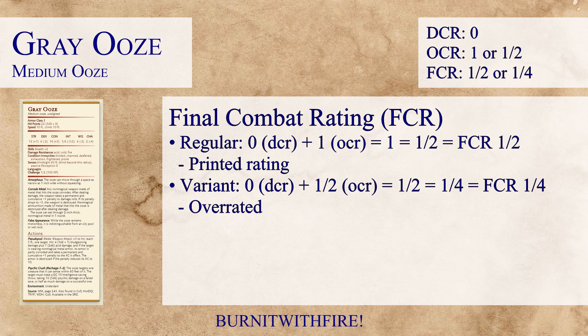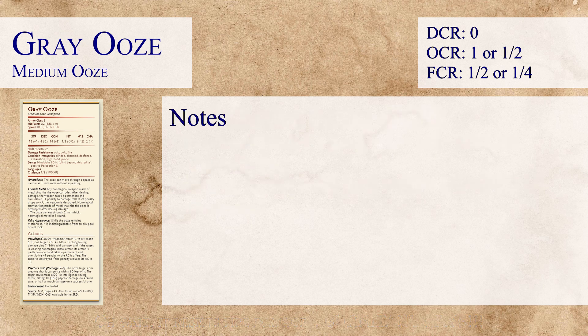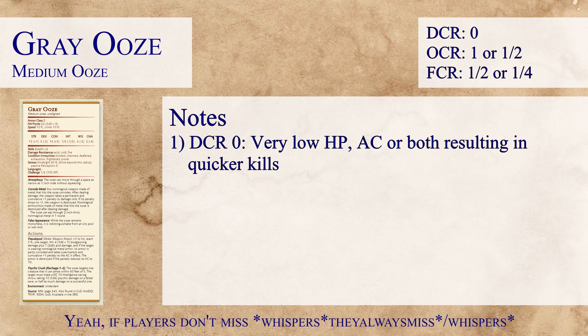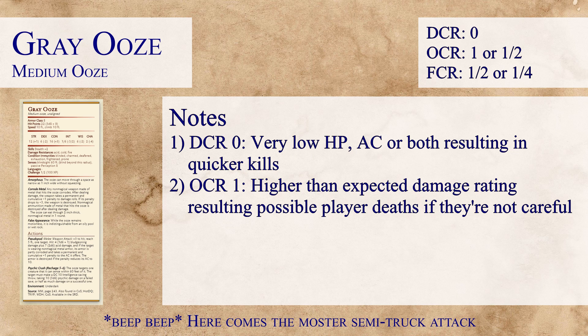With the final combat ratings found at 1.5 or 1.25, let's take a look at some notes. The first note is about its DCR rating of 0 — that is really low, the lowest we've found so far. Considering how badly the Grey Ooze can damage players' equipment, it's no wonder this thing can be taken out in probably one or two rounds of combat. The next note is that our Grey Oozes can be hitting as hard as a CR 1 monster — and every time we see these ratings, it's troubling.